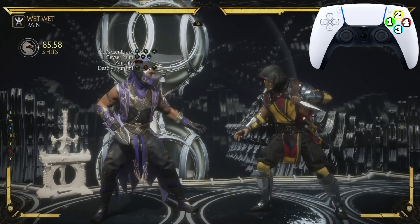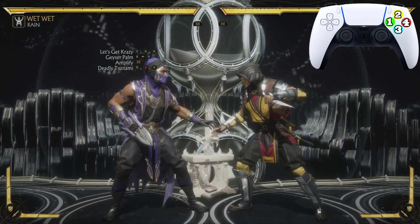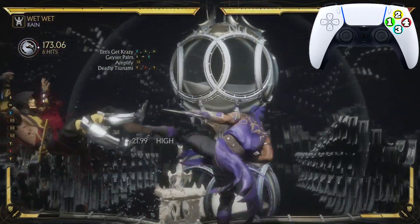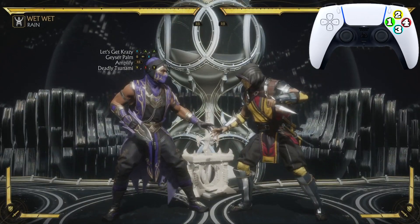The inputs would be like that. So we gotta practice going from Let's Go Crazy to the Geyser Pump all the way down to Deadly Tsunami — let's do this. Look just like that, let's look at that one more time.